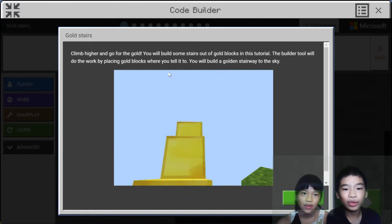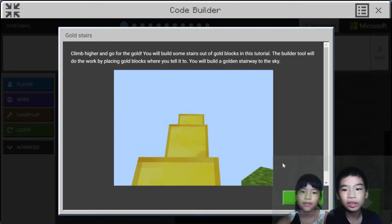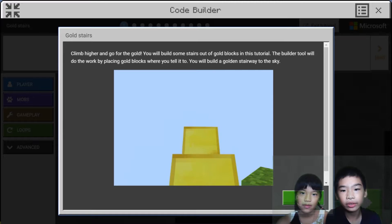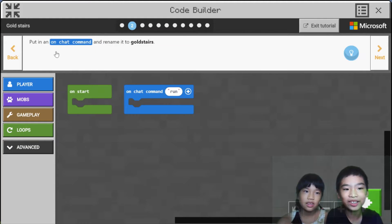Climb higher and go for the loop. You will build some stairs out of gold blocks in this tutorial. The builder tool will do the work by placing gold blocks. You will build a golden stairway to the sky — it's like an infinite staircase.